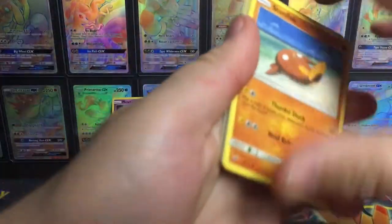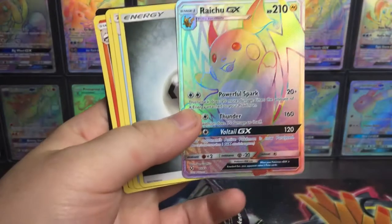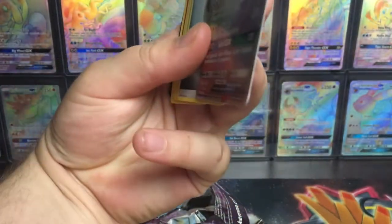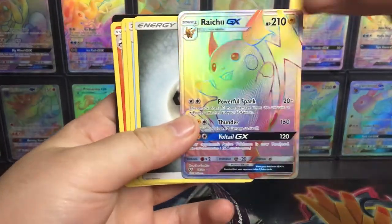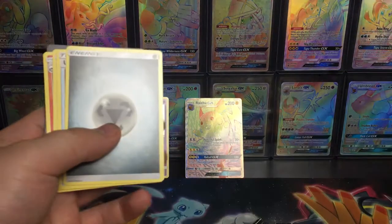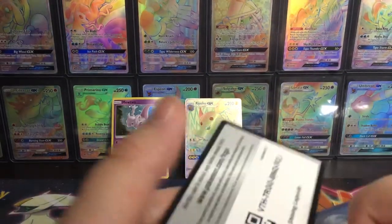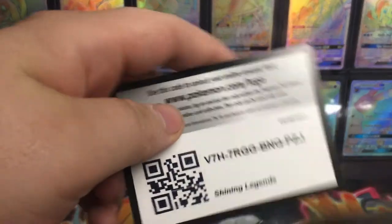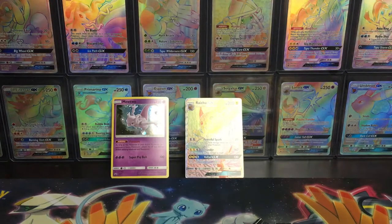Oh yeah, look at that baby! First pull! That's $20 saved minus $16 for the box. The luck is with me today. Here is that code card — you can have it. Maybe you'll get a Shining Raichu, just like me.